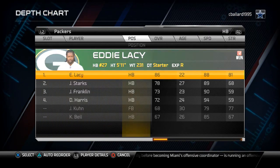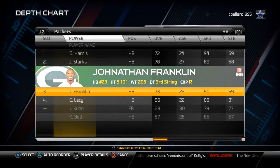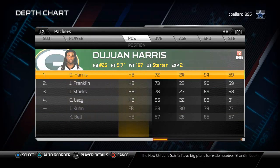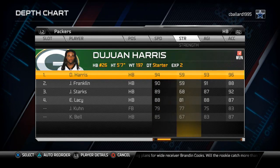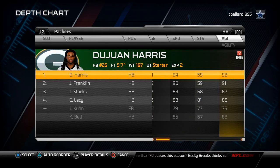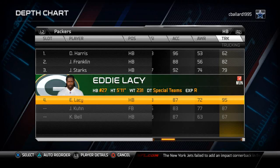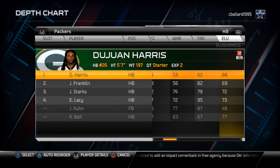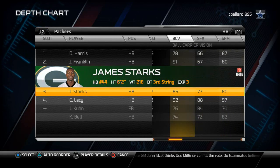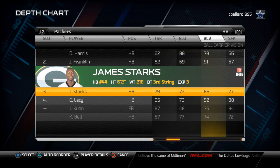At running back, I want to rate them according to athleticism first. So I am going to put Harris first, Franklin second, then Lacey. Now I can compare their abilities. Looking at acceleration, Lacey doesn't have the greatest, Starks has decent, Harris has the best. Agility is all kind of the same. Lacey is starting to look more like an inside running back with that 95 trucking, whereas Harris is more of an outside running back with his 88 elusiveness. Starks is kind of blending in the middle - not terrible at elusiveness and not terrible at trucking, so his rating is kind of in the middle.